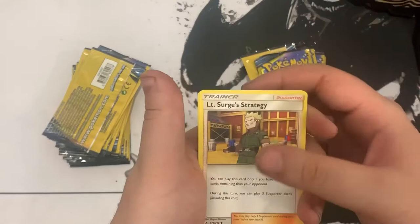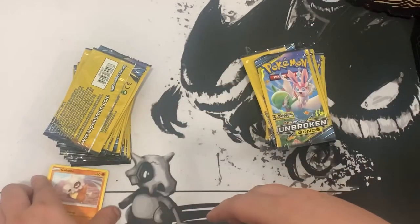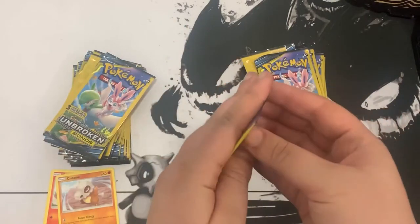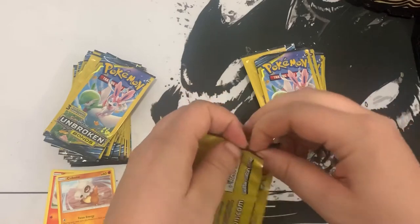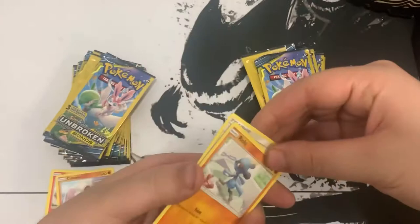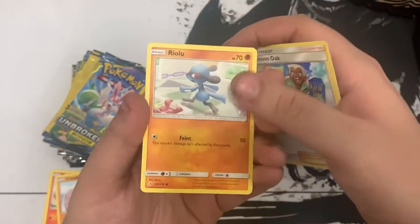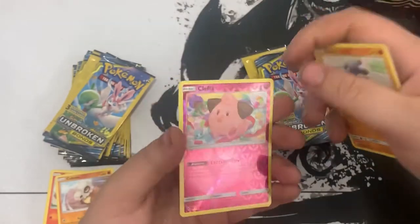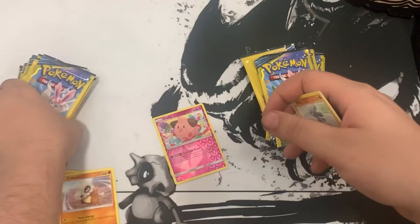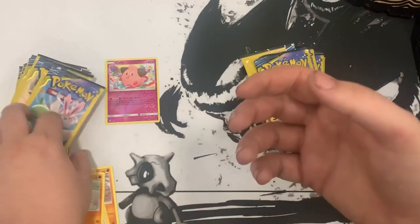We got Lieutenant Surge's Strategy, Growlithe, and Cubchoo - so no rare in pack number one or reverse. Next pack: we got Jansen Oak, Riolu, and hey, we got reverse Cleffa! Alright, that's a hit for team left. Let's keep it going.